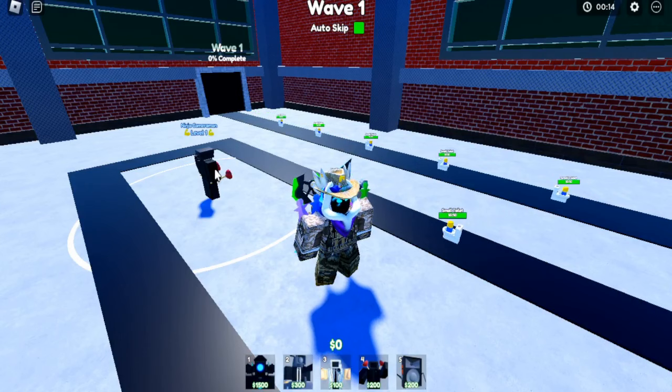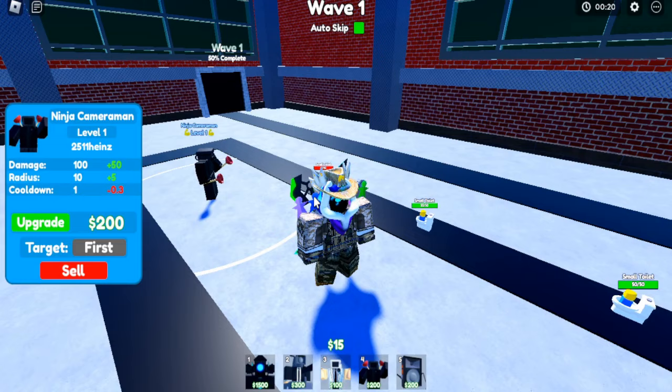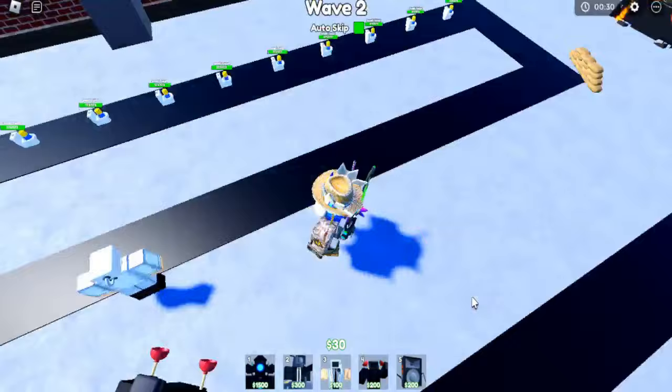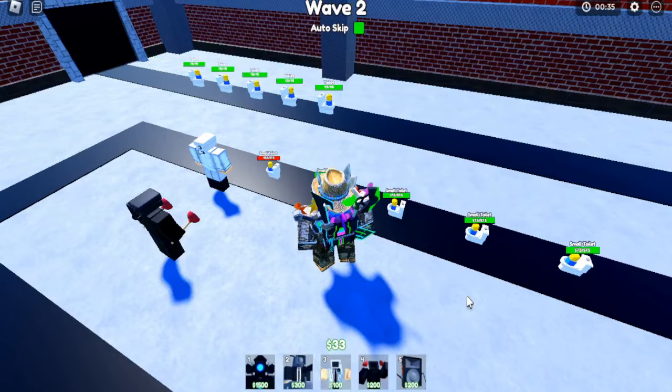I already placed down a ninja cameraman to help us hold the defense for the beginning waves, but as soon as we progress we will have to upgrade stuff. Now I placed a scientist cameraman to help us protect. This should help us hold off a bit.